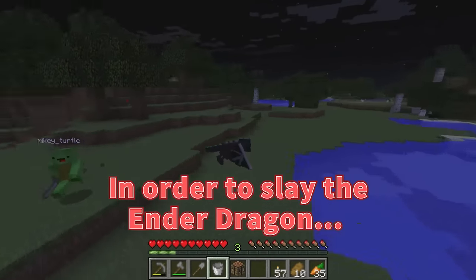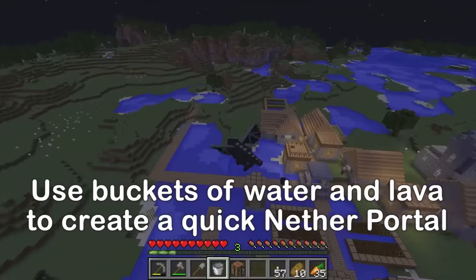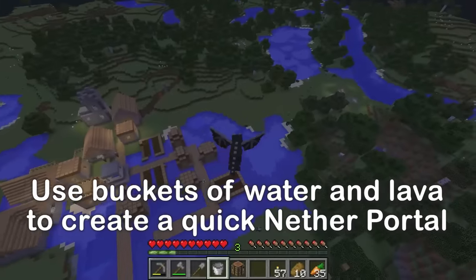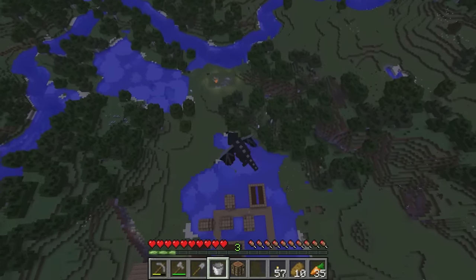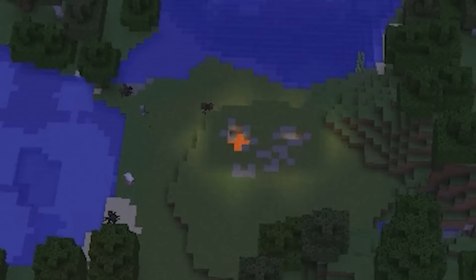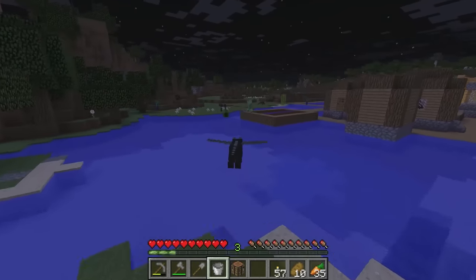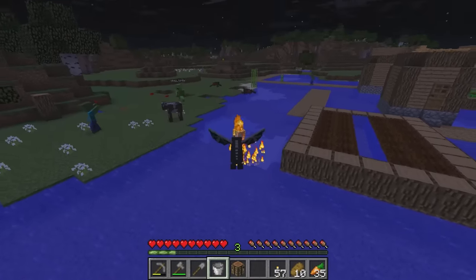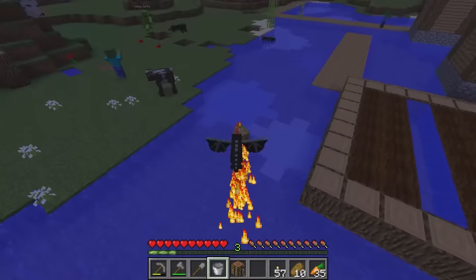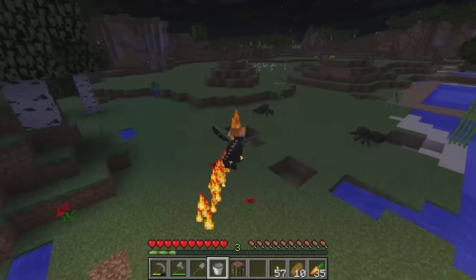In order to slay the Ender Dragon, we need to go to the nether. Let's look around for some lava. Since I'm a dragon, I can fly up and scout around for lava pools. I see one — down there! It's hard to keep up with you! Look out, you're under attack! Run! Fire breath! Oh no, they're everywhere! Save me! Oops, I hit the cow!